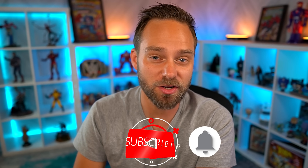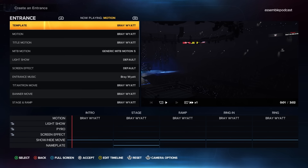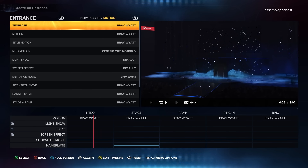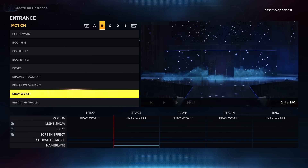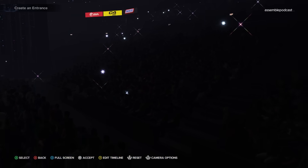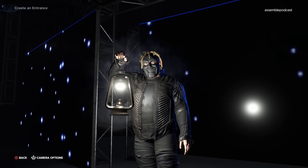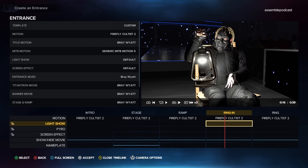Sticking with Bray Wyatt — he's the big piece of this whole DLC. With his entrance, there's a lot of things we can do to customize it to get it kind of the way you want. By default, Bray has the twinkly lights and the door. But we have other options to customize this and add in the fireflies for his entrance — they're not there by default. You can change Bray's motion to Firefly Cultist 1 or 2. Firefly Cultist 1 has Bray come with the lantern all the way to the entrance, and number 2 has the rocking chair from his original entrance.